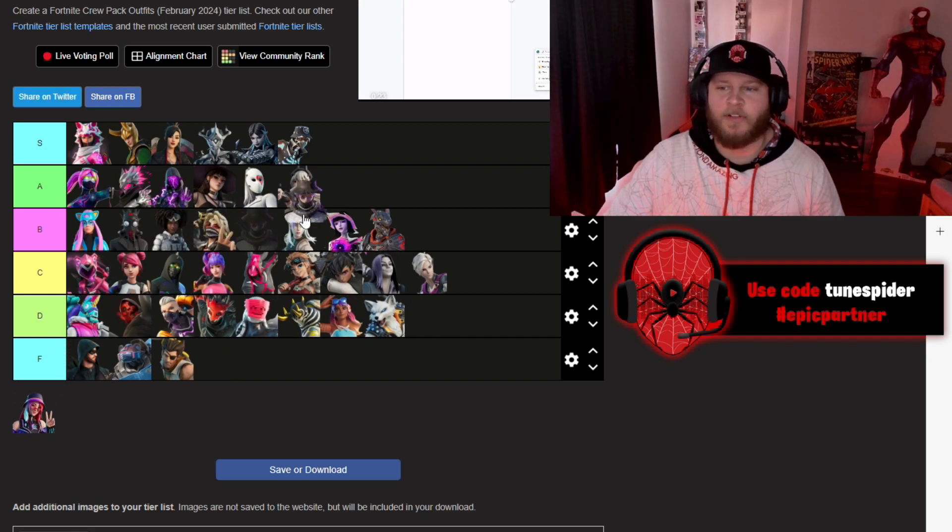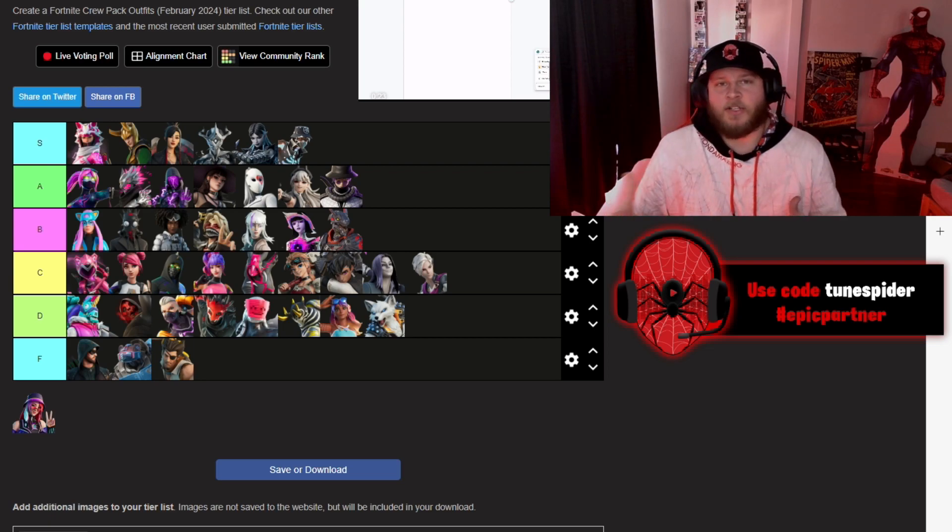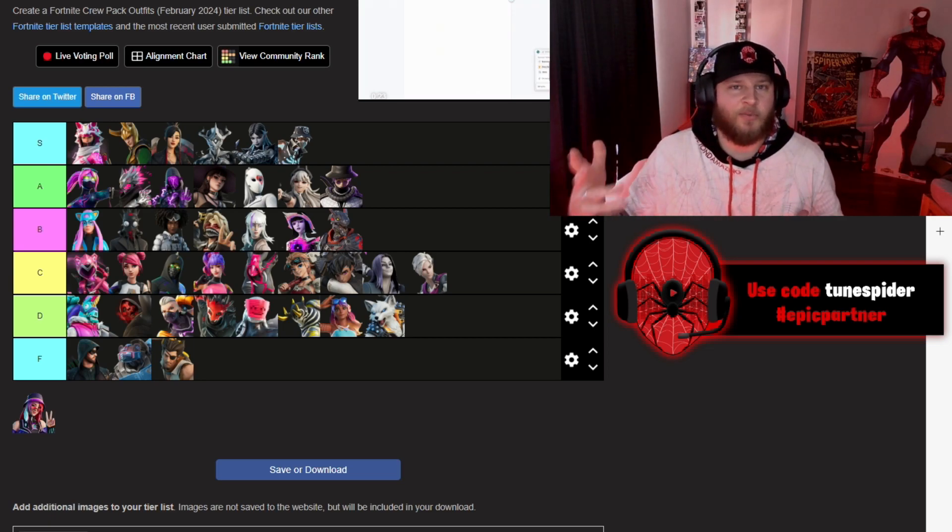Silas is another one — he looks really cool, so I think he's going in A. I like the detail of the snake wrapped around him. He looks really clean in-game. Overall, I think he's a really good skin.